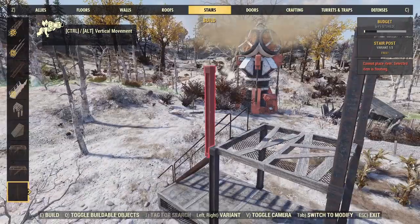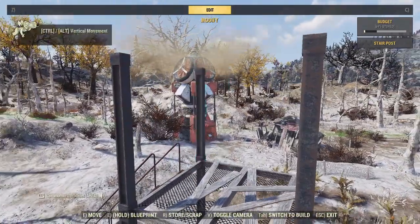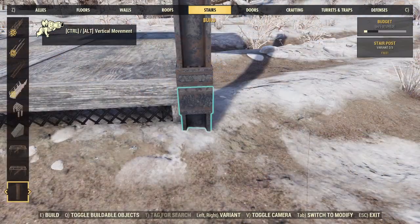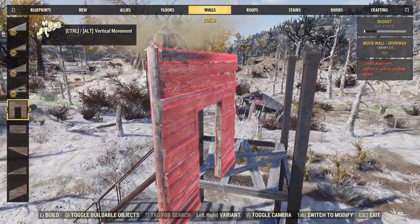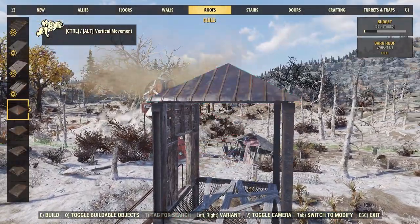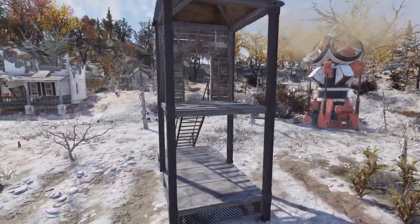Now let's finish it up. First, we're going to snap some posts on top of the old posts — they'll snap on top of any posts you want. You can also snap posts underneath them if you prefer. Then we're going to go around back and snap a wall of our choice to the back wall. Make sure it's a door wall — you need to be able to get inside. Now let's attach a roof piece to it, and that's it. Our top shack is done.